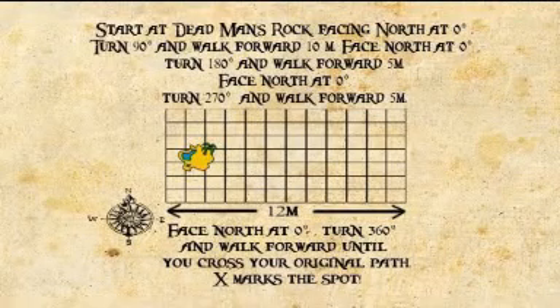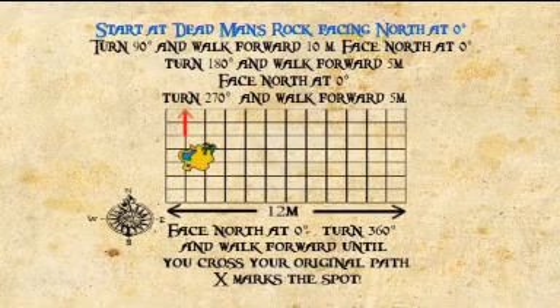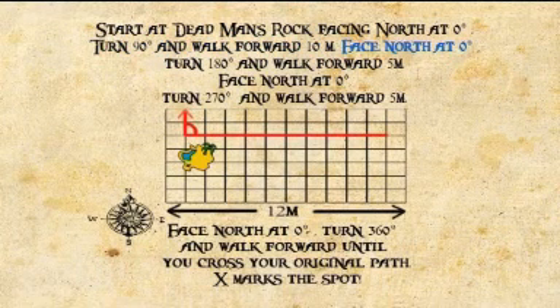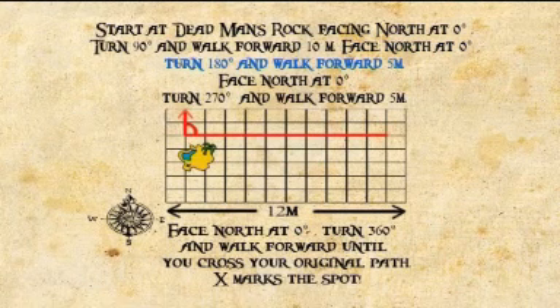Using the instructions, draw Pirate Kate's map and find the buried treasure. Start at Dead Man's Rock facing north at nought degrees. Turn 90 degrees and walk forward 10 meters. Face north at nought degrees. Turn 180 degrees and walk forward 5 meters.